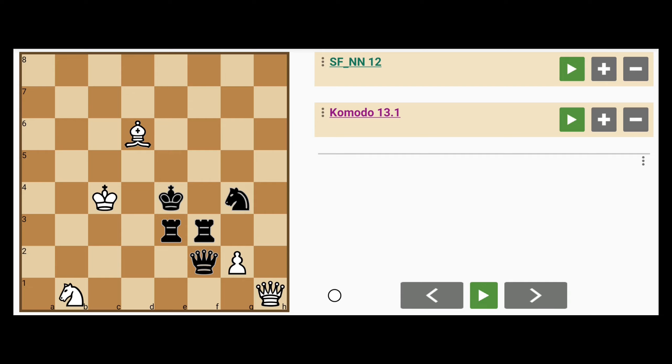CGCP 2341 by Cestatica. So, black has a queen, two rooks and a knight, compared to white's queen, bishop, knight and pawn.